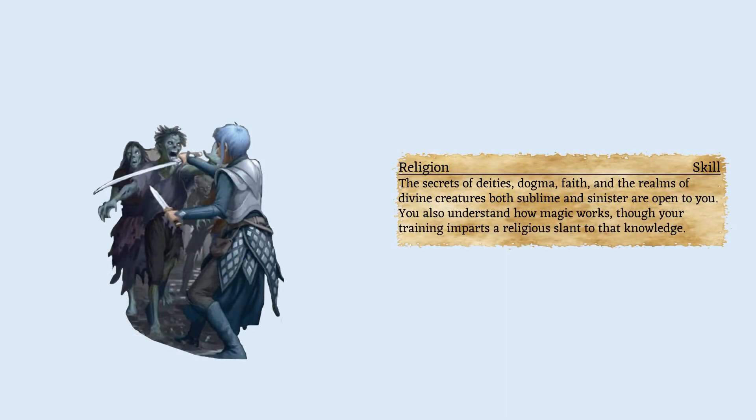And lastly, Religion — to deal with undead, it would be good to know about the creatures you encounter, whether they are the frustrating shadows, mummy lords and their ilk, or basic zombie shamblers. It's always good to know their strengths and weaknesses so they can be dealt with quickly.